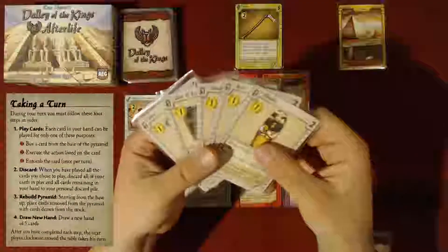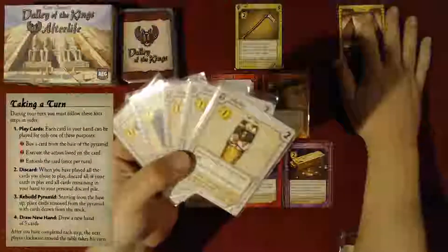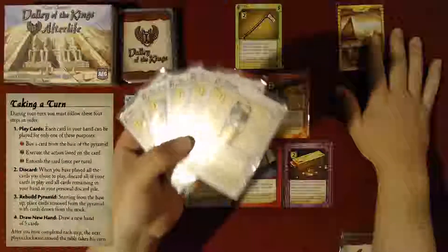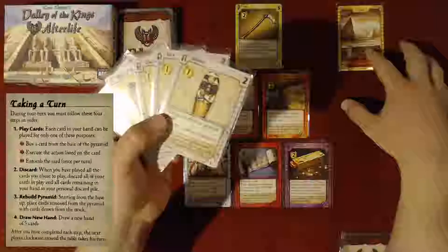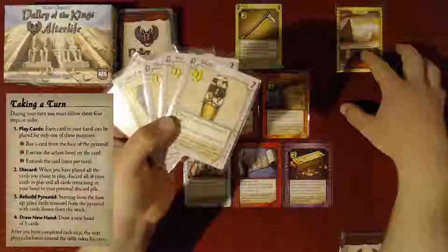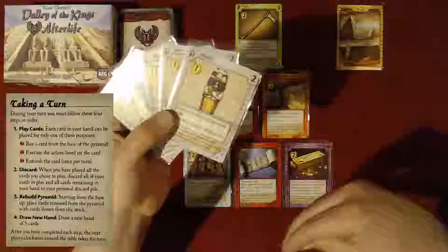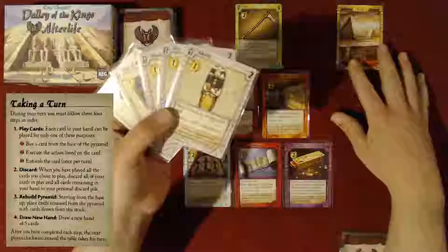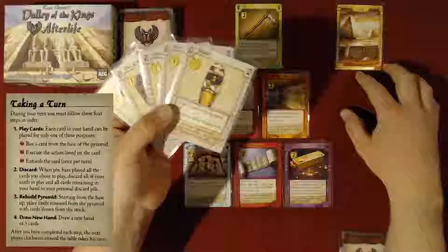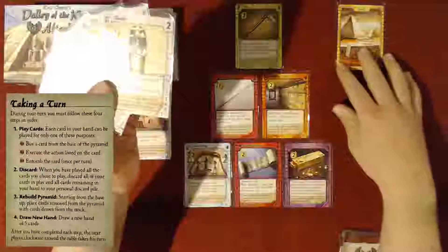You can use three of them for money and two for their abilities, or four for money and one ability, or all of them for money — any combination you want. And then once per turn, you're allowed to take one of these cards and move it into your tomb. When you take it out of your hand and put it in your tomb, you no longer can use those cards. However, those cards are the only cards that represent points at the end of the game. Any duplicates you have in your tomb do not give extra points.